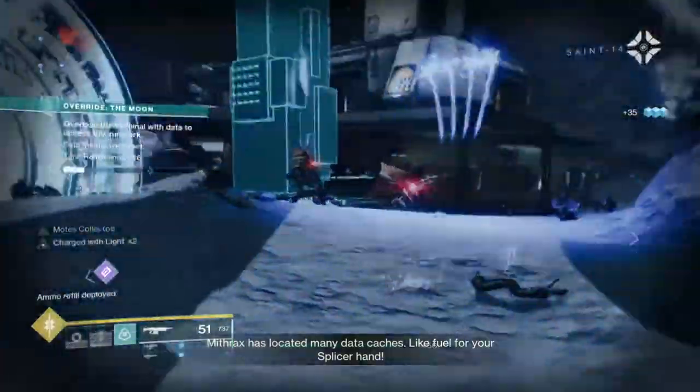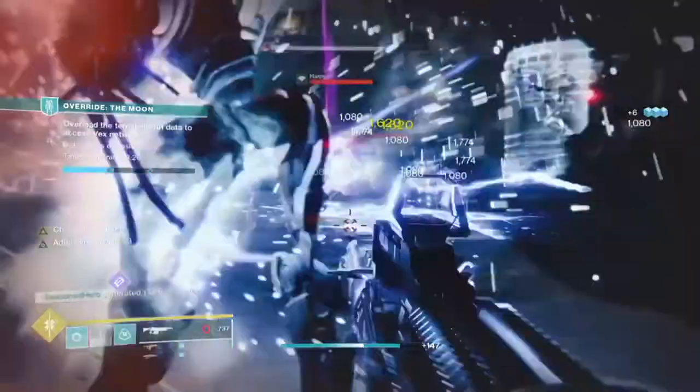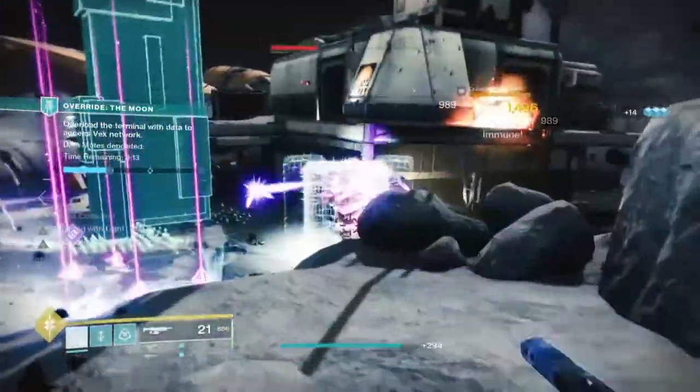Welcome back everyone for today's Destiny 2 build session, where today's topic will be looking into creating a near unlimited grenade build that will not only allow users to throw grenades with a rapid cooldown rate, but also link into the new perk called Adrenaline Junkie for a fast and furious setup.